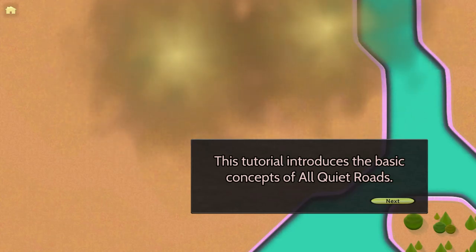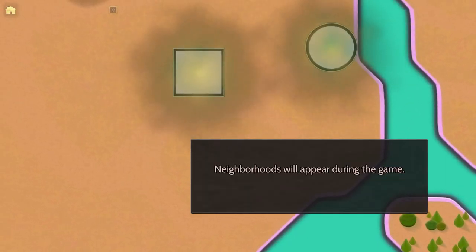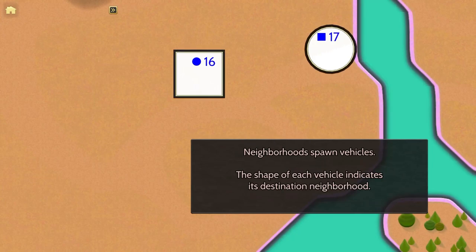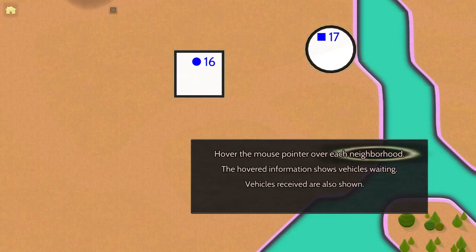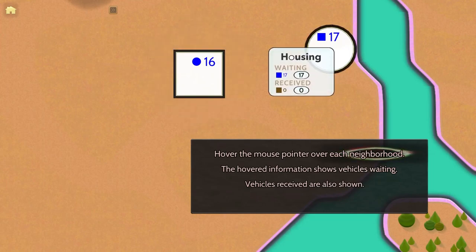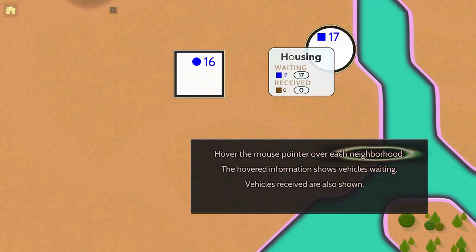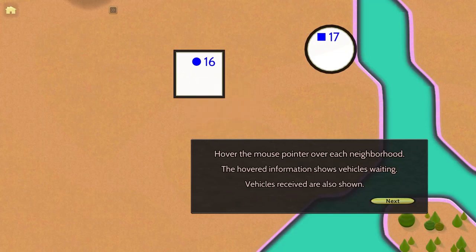This tutorial introduces the basic concept of All Quiet Roads. Neighborhoods will appear during the game — neighborhoods spawn vehicles. The shape of each vehicle indicates its destination neighborhood. Hovering the mouse over each neighborhood shows vehicles waiting and vehicles received. So it looks like the housing is the circle — it's the O in housing, that makes sense. It has 17 square vehicles waiting and has not received any. Over here we have the office towers waiting 16 circles and has not received any vehicles.